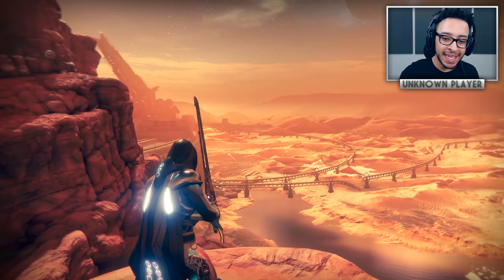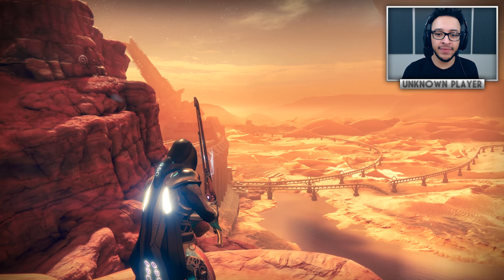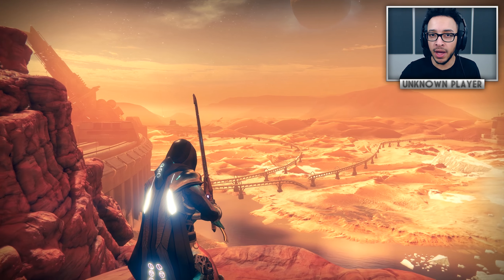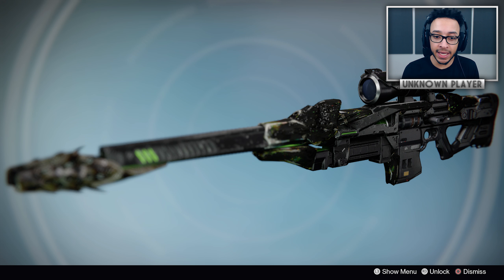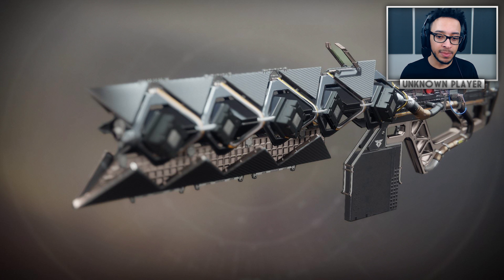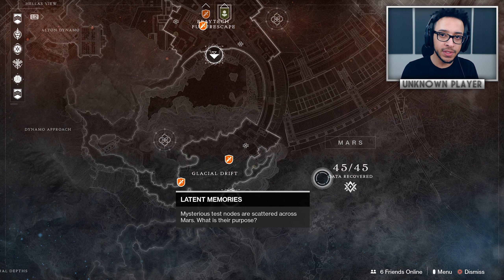What's going on guys, Unknown Player here. Today we've got a ton to look at inside this video - a bunch of exotic stuff, secrets, collectibles, and hidden things on Mars. The Black Spindle is actually returning, there's also the Polaris Lance which is Anna Bray's scout rifle, and the Sleeper Simulant, so we're going to be looking at all those exotics.